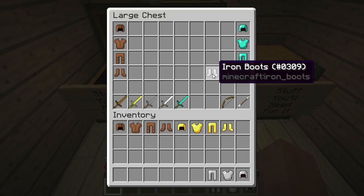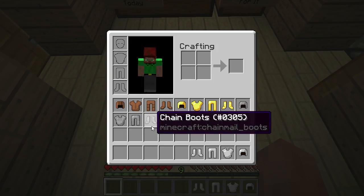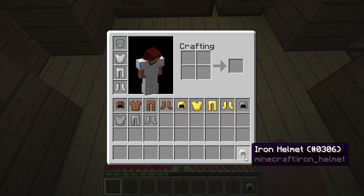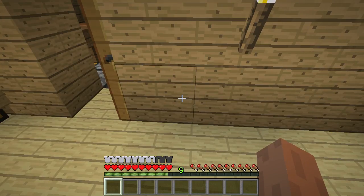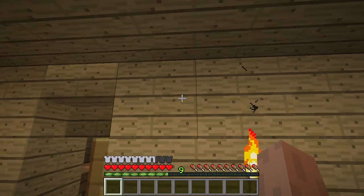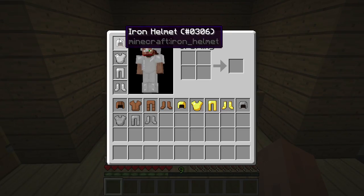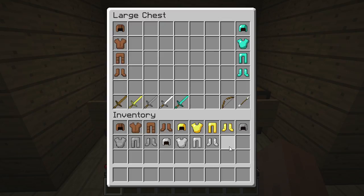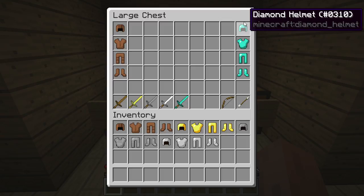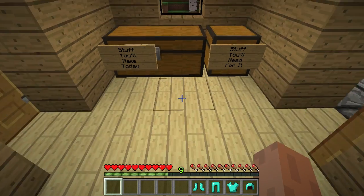Let's pop in the iron armor. A lot of people think that iron and chainmail do the same amount of protection — let's test that out. No way! Iron definitely does way more protection: 7.5 icons. 7.5 times 8 — you can do the math on that. Iron armor is honestly the most common type to use, because there's a big jump: 7.5 compared to 6 is a 12% jump in protection. And iron is fairly common to mine, and the durability is pretty decent.